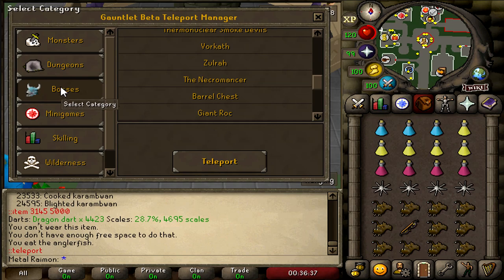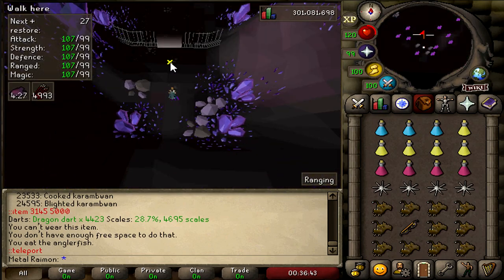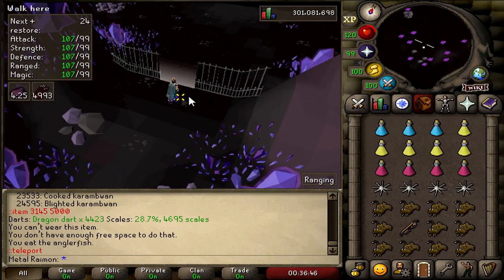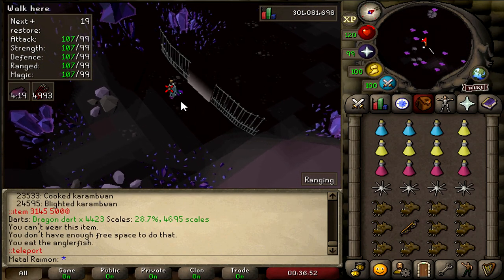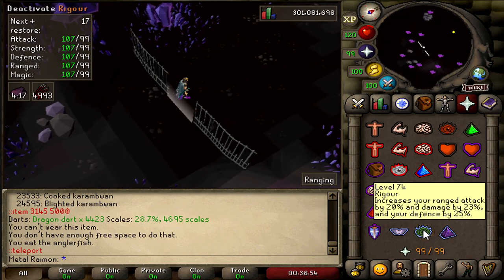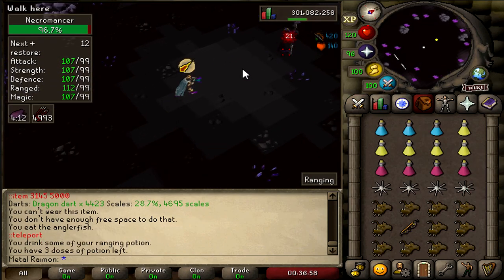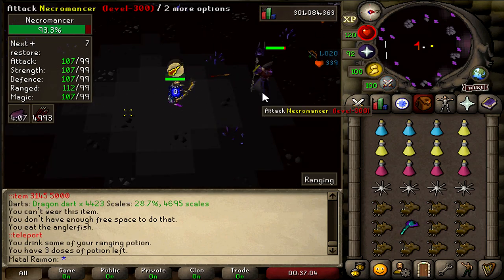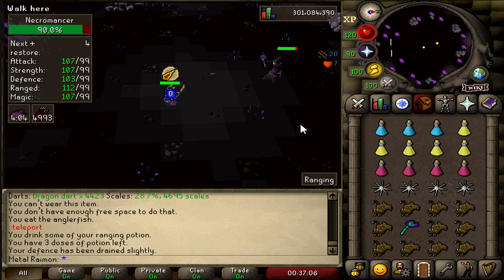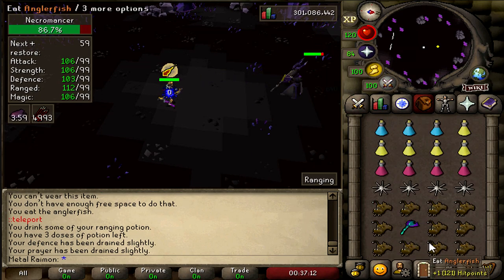Let's go to Bosses and check out the Necromancer. It's difficulty expert, not in the Wilderness. That's a custom spot — I believe this is in Zeah where they took a part and made it an instance. Of course, you pray mage against this boss, and you want to use a blowpipe. I'd recommend a fast-hitting weapon for the skeletons that spawn every once in a while. You'll notice when it freezes you — that's when a skeleton spawns.